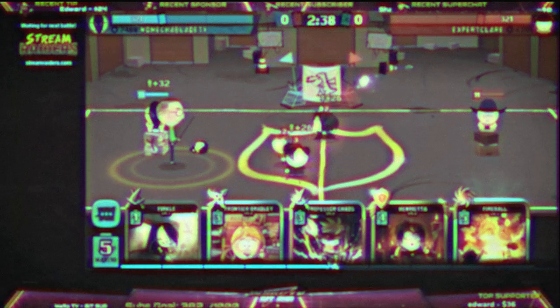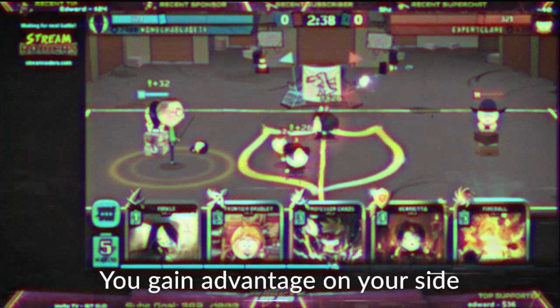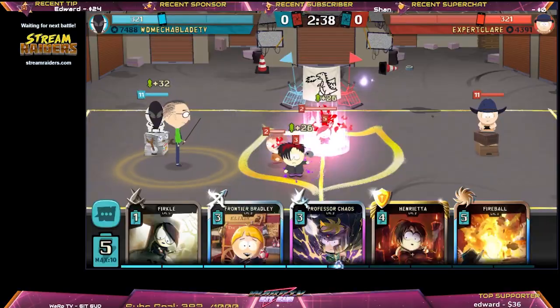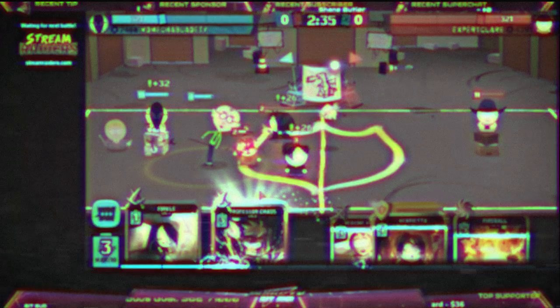It's a good thing because it's getting all his units and especially his Henrietta over on our side of the field. So what you want to do is switch to defensive and just stall out. Okay guys, so immediately the next move we're going to do that Bradley because, again, we're stalling out.